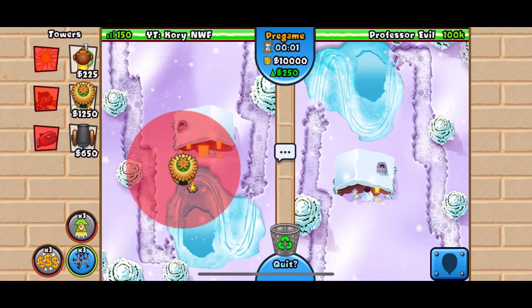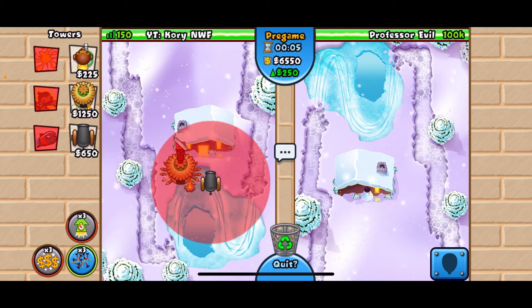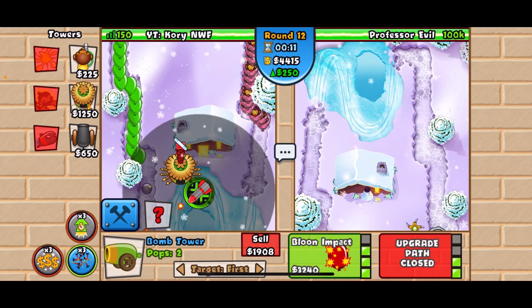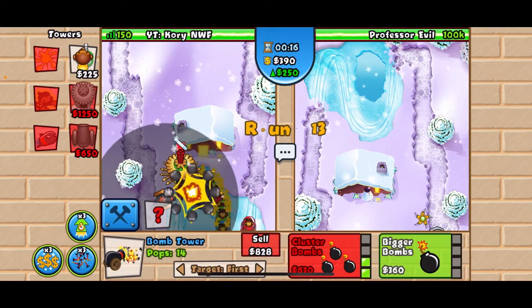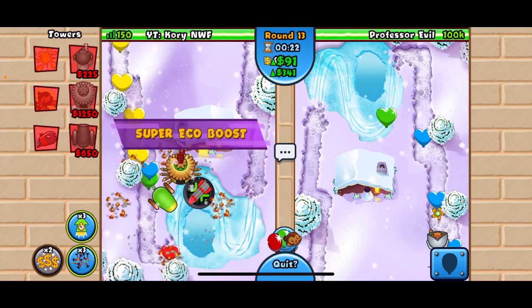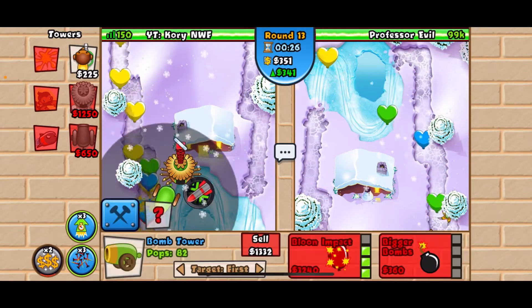All right, what we're gonna want to do is get down a village, get down radar scanner, and then go for a balloon impact. We'll also get up that little three there. We can use our super eco boost too — that's nice, looking good.